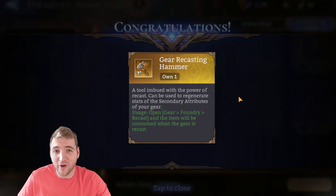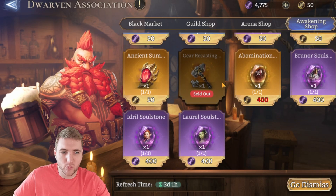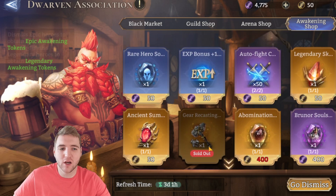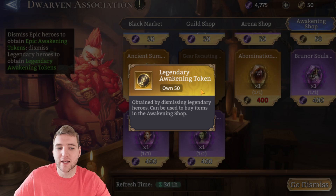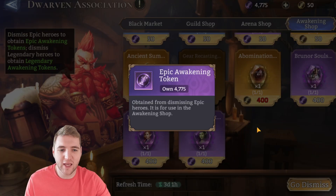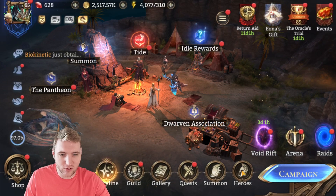So that's already not great — we're off to a pretty poor start. The only way to get them that I'm aware of is in the awakening shop, once a week, at the cost of 50 legendary awakening tokens — not even the epic ones, the legendary awakening tokens. So that's really not a great thing at the moment.